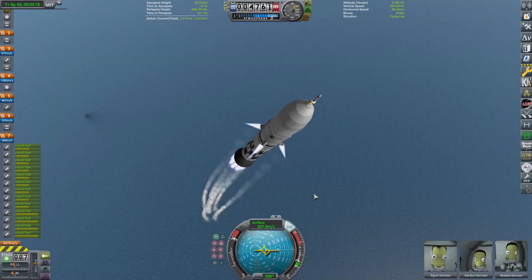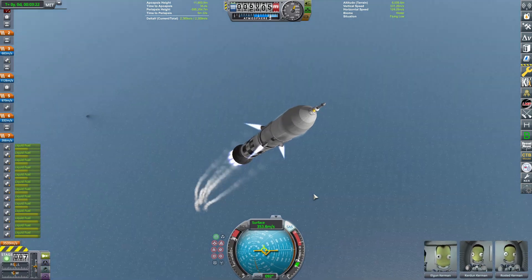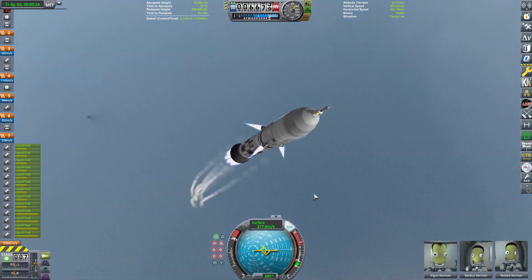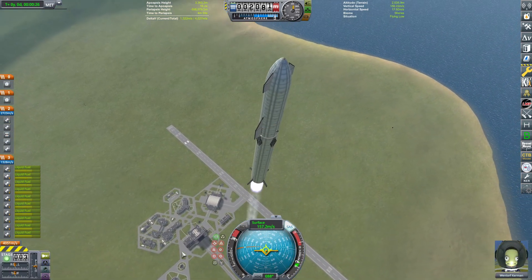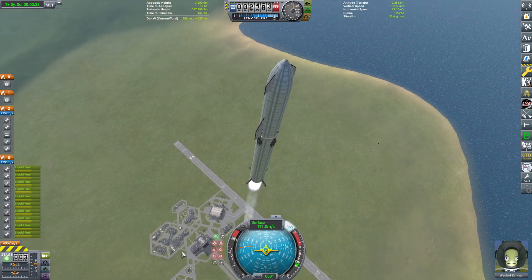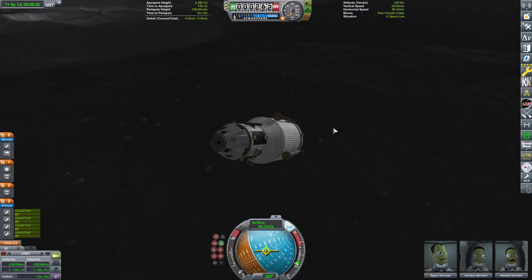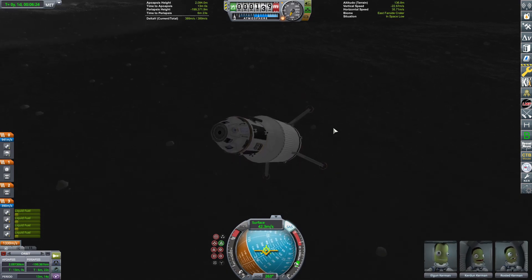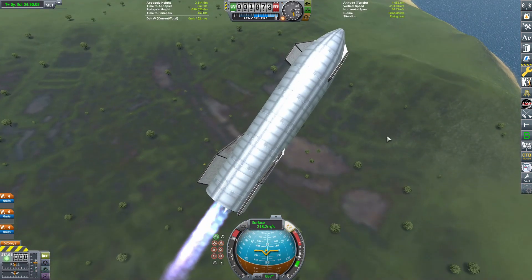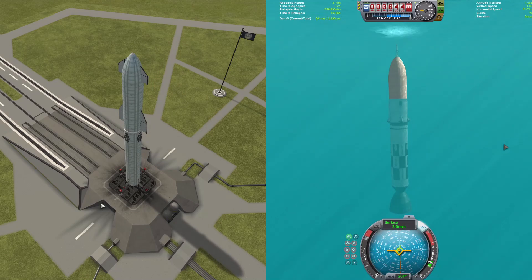Hello everybody and welcome back to another Kerbal Space Program video. Today we're going to be doing another Versus video, and we are going to be racing the Sea Dragon with the SpaceX Starship. These two vehicles are starting from Kerbin to see who can get to the Mun first and then come back. First one back takes the W, so let's get straight into the race.